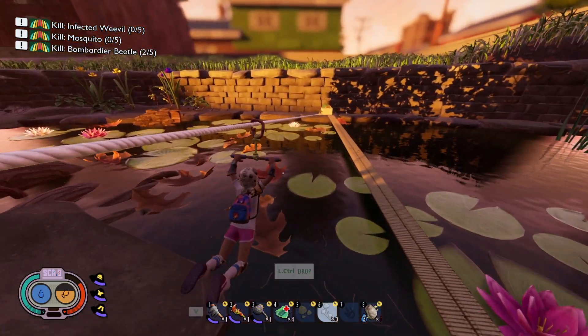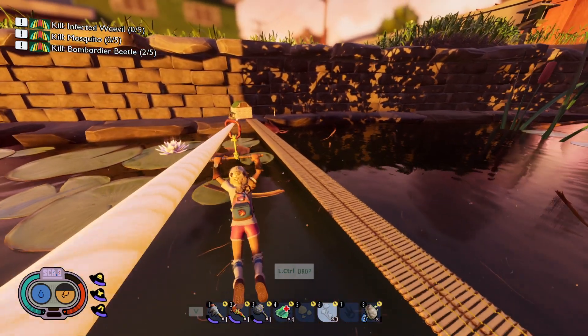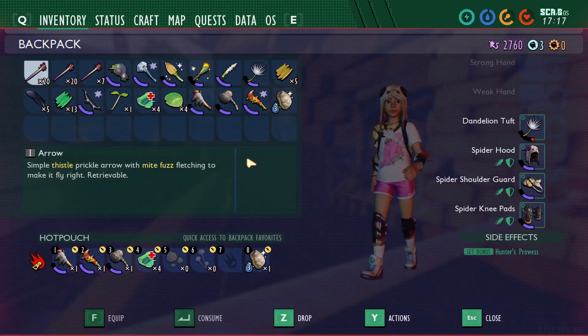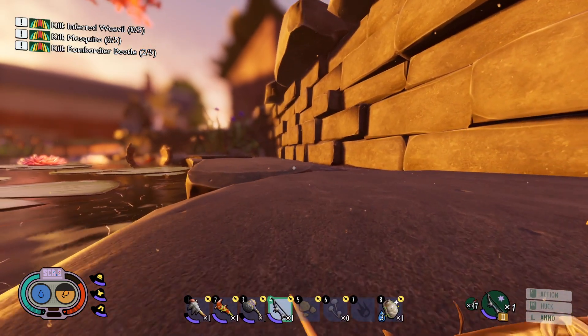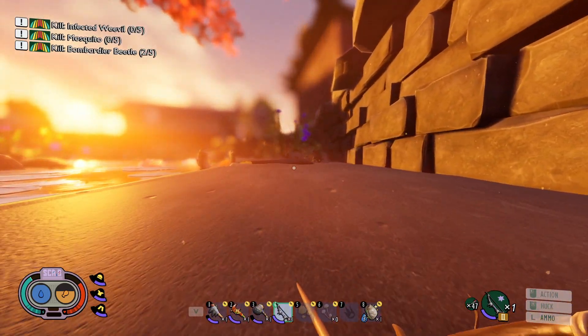So we started a second playthrough, and we still used portals but not for transporting ores. This made the game much more enjoyable and difficult. On our third and final playthrough, we didn't use portals at all, and it was a hardcore rule, so death meant deleting our characters. This was by far the best experience. Every adventure out into the world was a risk. Every choice mattered. Every time I ventured out to gather resources and returned home safely was rewarding.